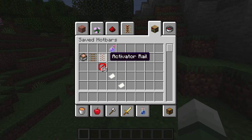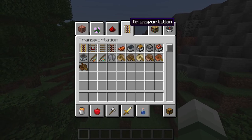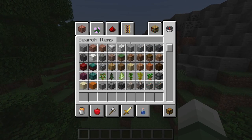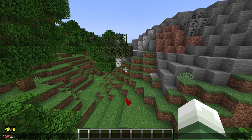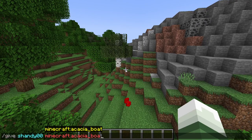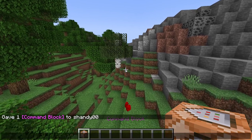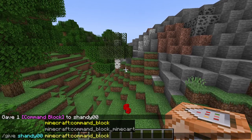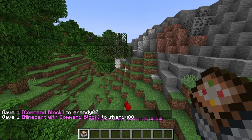So basically the thing you do — as you can see it's getting glitched now, that's kind of funny. So the thing you basically do, you get a command block by doing just give Minecraft a command block.